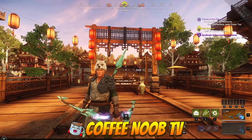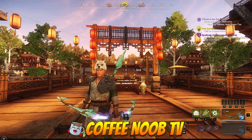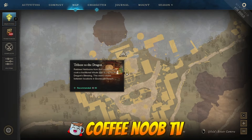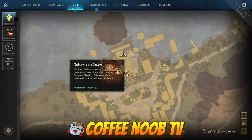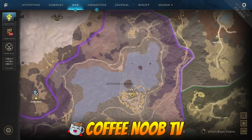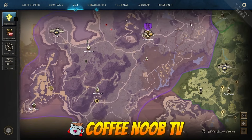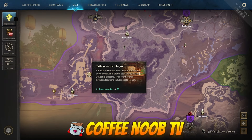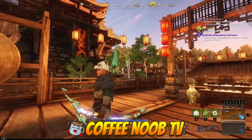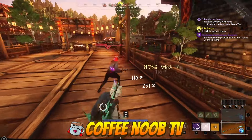Hey New World fans — real quick, I didn't realize this until after I stopped the other recording, but apparently there's going to be an event called 'Tribute to the Dragon.' I'm not exactly sure how we activate it. I went to one of the areas — it looks like it's going to take place in Ebon Scale Reach — and they have a couple more spots where you can apparently get the event done. I'm not sure if only one at a time works; I only tried this one.